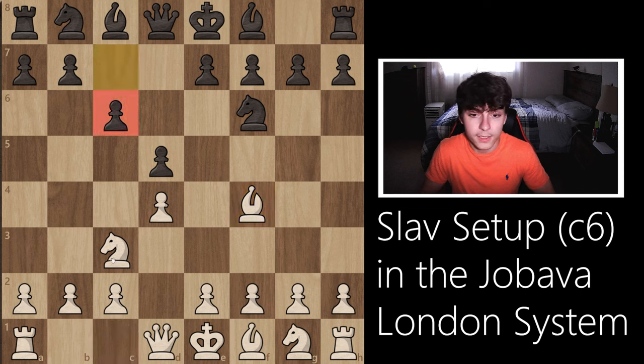The point of the move c6 is to prevent the knight b5 jump. It's very similar to the move a6, but it's a little bit less flexible because it commits this pawn to c6 and it doesn't allow this knight to develop very easily, so this knight is going to develop through means of d7. The move a6 is covered in a completely separate video in the Jabava London system playlist.